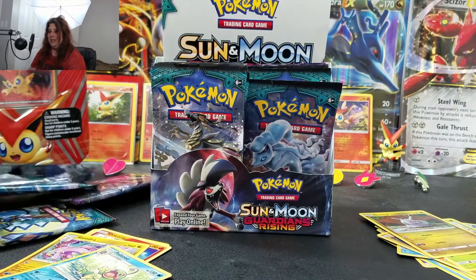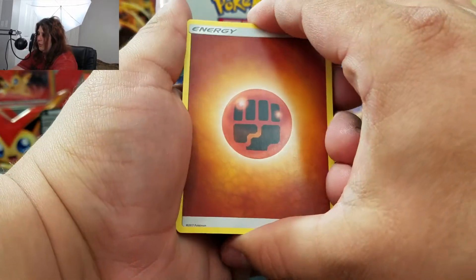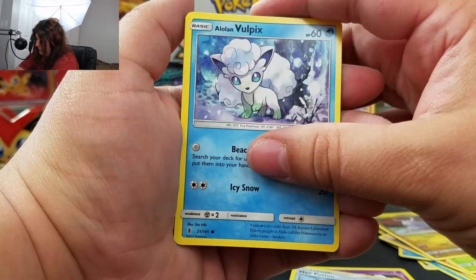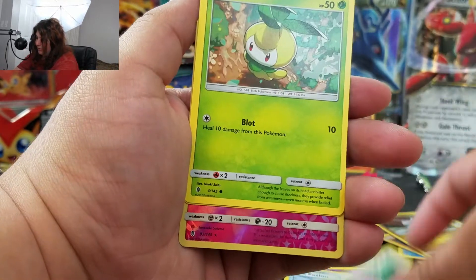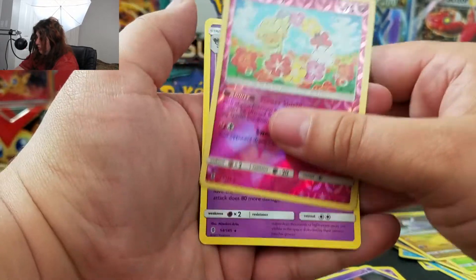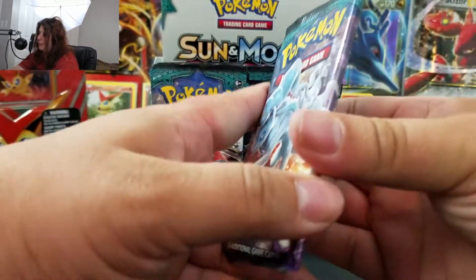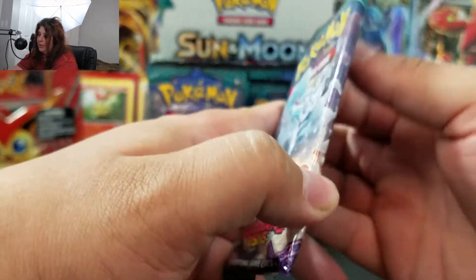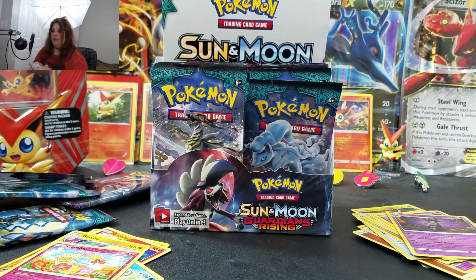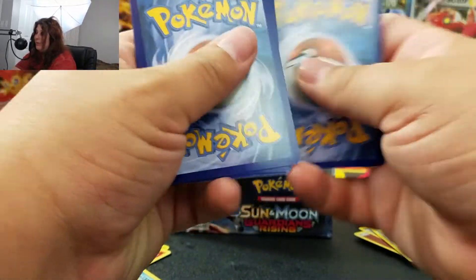Pack six: Fighting Energy, Gotharita, Energy Recycler, Max Potion, Pancham, Alolan Vulpix — that's adorable — Chansey, Petilil, Trubbish, and Comfey. And that is a reverse rare. We're doing pretty good as far as reverse rares go. And our rare is a Gothitelle regular rare. We got three packs left, so statistically I'd say we have at least one more good pull. Of course, everyone wants an above-average opening, but getting a secret rare in every pack — it's not gonna happen.